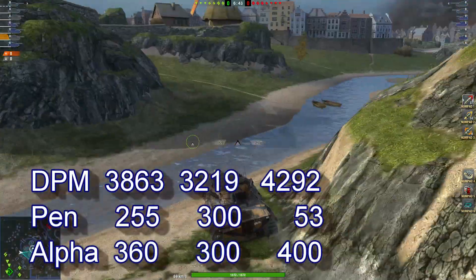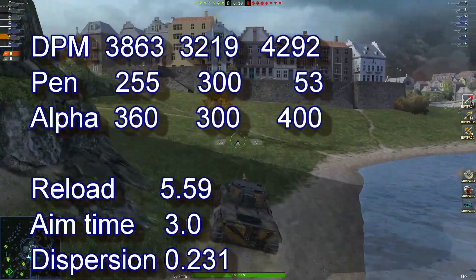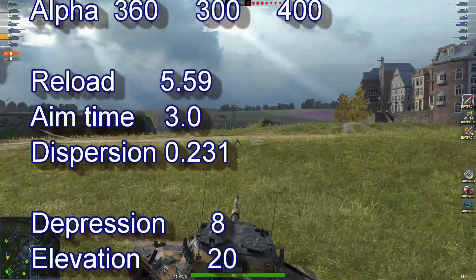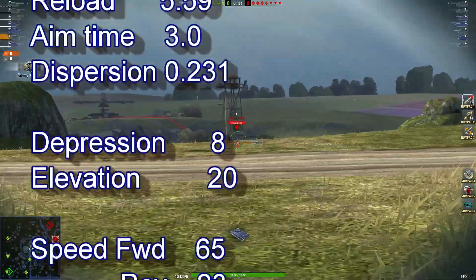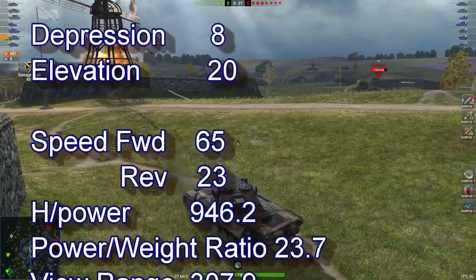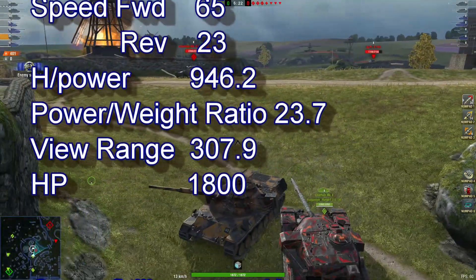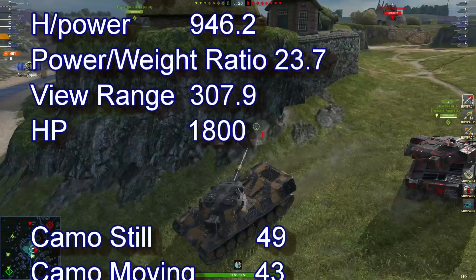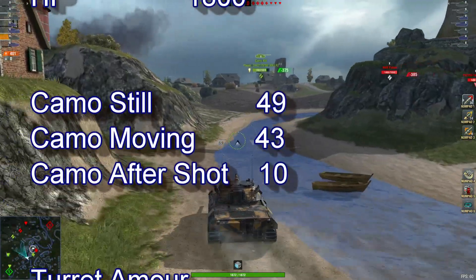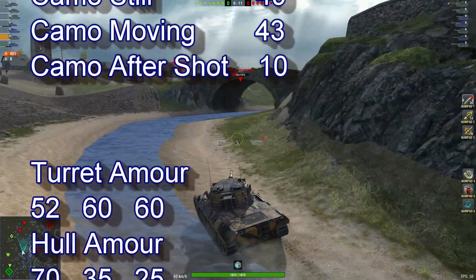3863 DPM, 255 pen, 360 alpha, reload of 5.59, aim time of 3.02, dispersion 0.231, and depression 8, elevation 20. Speed forward 65, reverse 23, power-to-weight ratio of 23.7, view range of 307.9, available hit points 1800, camo stationary 49 and moving 43, after shot 10. Turret armor 52, hull armor 60/70.